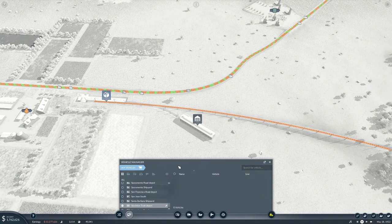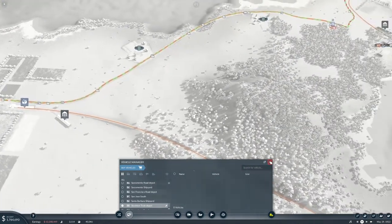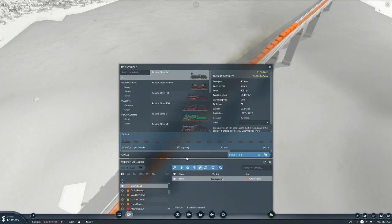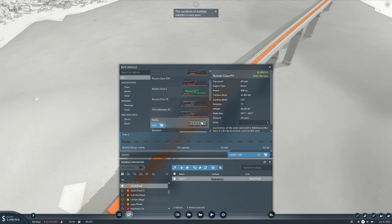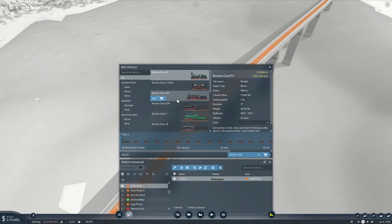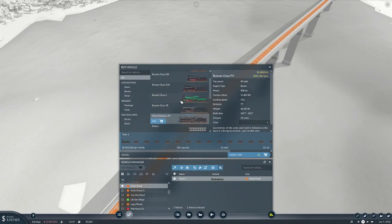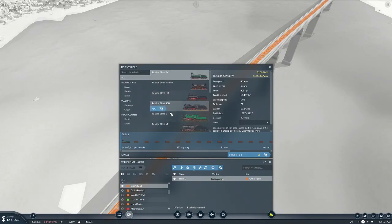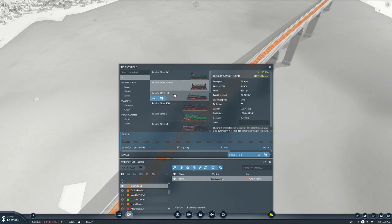We can go ahead and buy a train. Let's see what our other one is that we're running on this line — might as well have both doing the same thing. It is the Russian Class PV I'm guessing. I'm kind of curious — I think I messed up and didn't actually pick all three regions. I may have picked European. I only have Russian and Chinese stuff, not any American stuff, which is weird. We're going to put the Class OB on there — but that only goes 28 miles an hour, that one goes 40, that one goes 37.